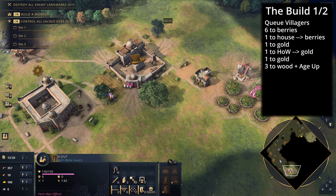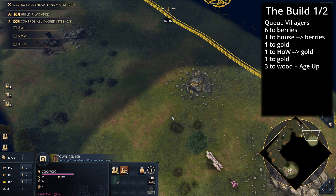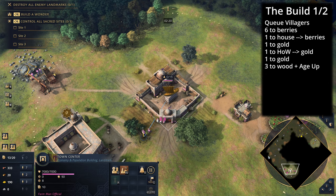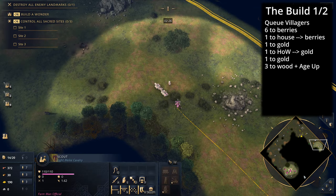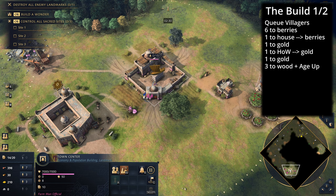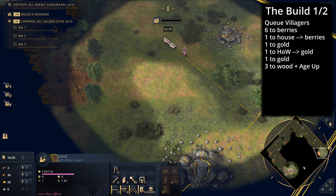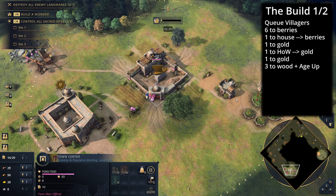In this particular build we're building one outpost on the gold. If you want to build two outposts instead of getting three villagers to wood, you go for five villagers to wood. There is an adaptation to get the second set of arrow slits — if you want one outpost on the gold and one on the berries, get five on wood. Otherwise, we demonstrate just three on wood.